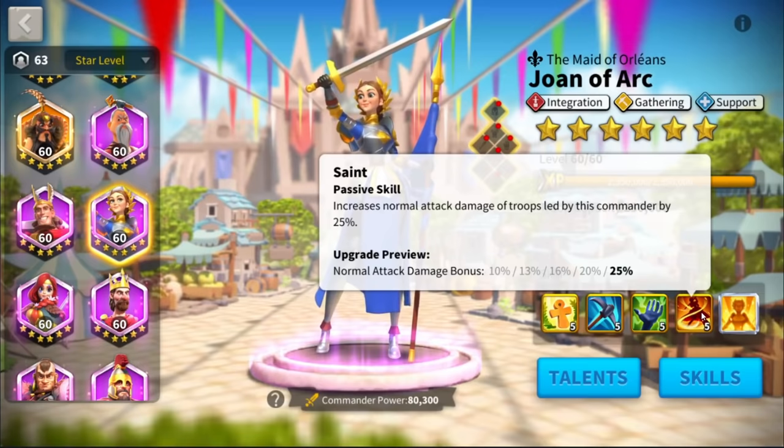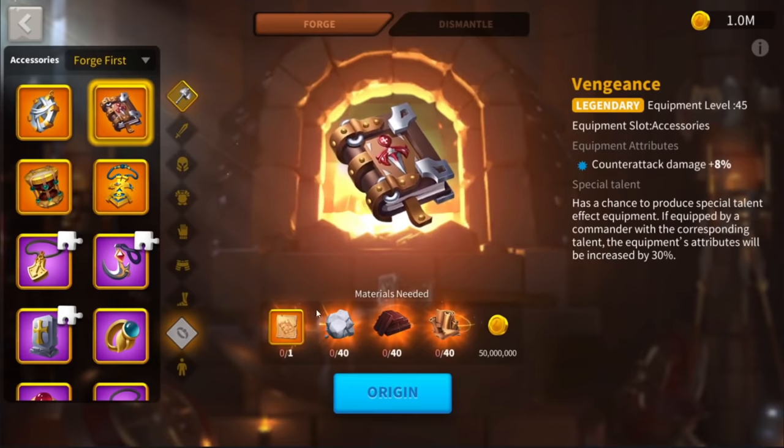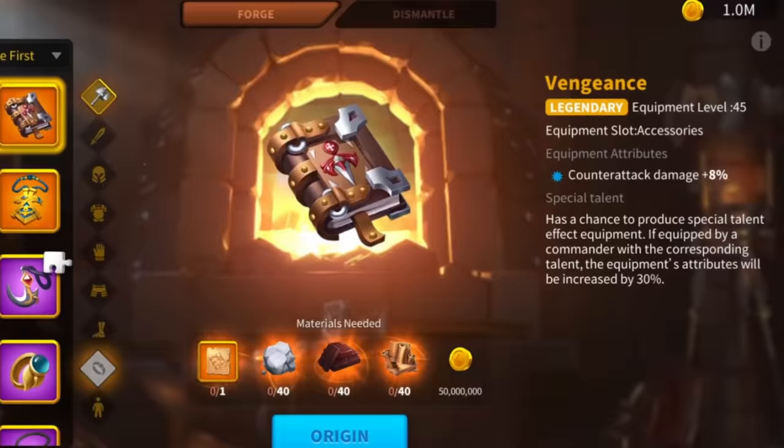Remember that the white number you see on top of the commander you are attacking is already the final sum of attack and counterattack you dealt on that specific turn. On the other side, the Vengeance accessory only affects counterattack damage by 8%.